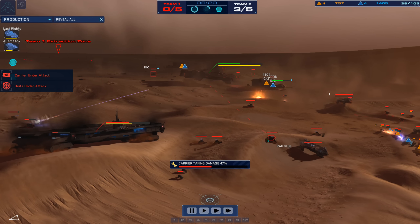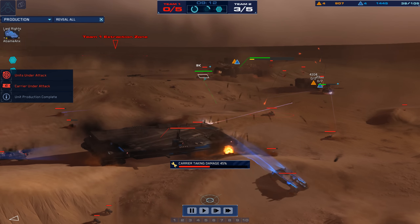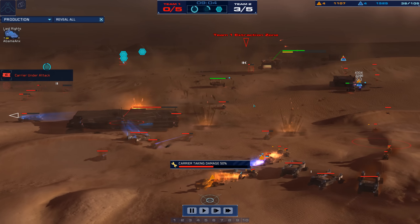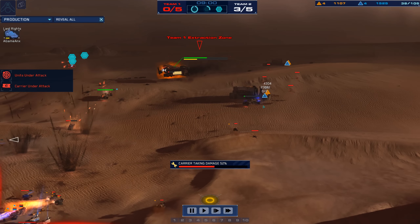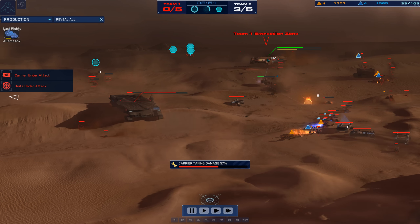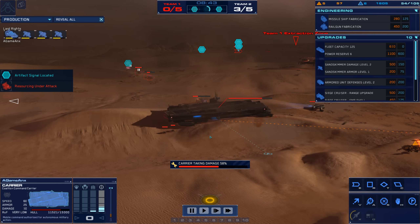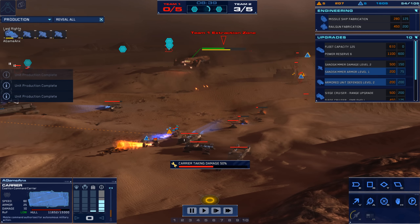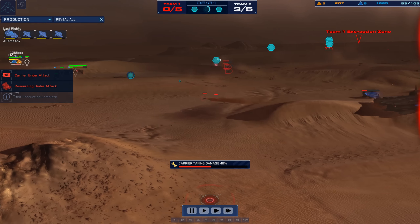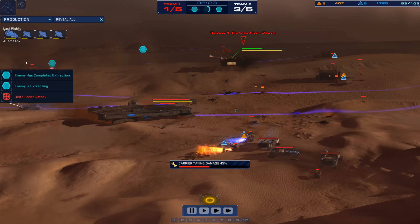A-Game has definitely got enough rail guns to potentially turn this around. Holy crap — if A-Game turns this around, it's going to blow my mind. Another siege cruiser up now. Oh my goodness, this is such a crazy fight — just unreal, barrage after barrage. There are two siege cruisers desperately trying to kill the rail guns. The second one just went down. Lots of damage to the K'Nef carrier — it's healing itself slowly, and the carrier of A-Game is fairly well healed at this point, putting all his points into range systems.